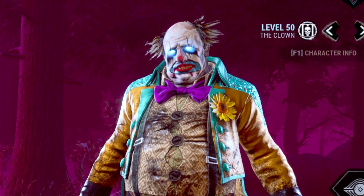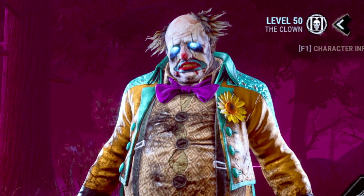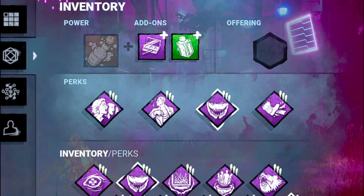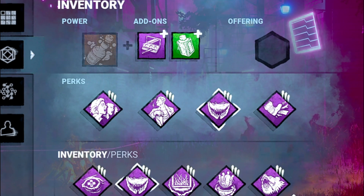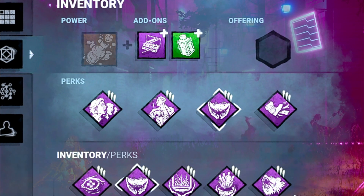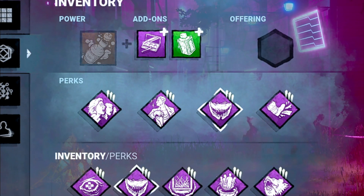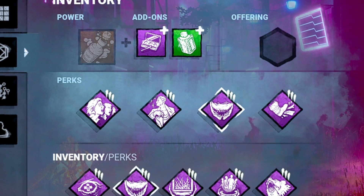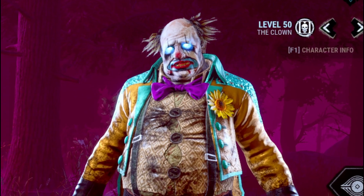Hey everyone, today I'm going to be playing the Clown and showing you a very powerful build. The perks are Infectious Fright — every time I down a survivor, nearby survivors scream. Starstruck — every time I carry a survivor to the hook, nearby survivors get the Exposed status effect. Agitation to carry people faster and have a larger terror radius. And Brutal Strength as a fallback to win chases.